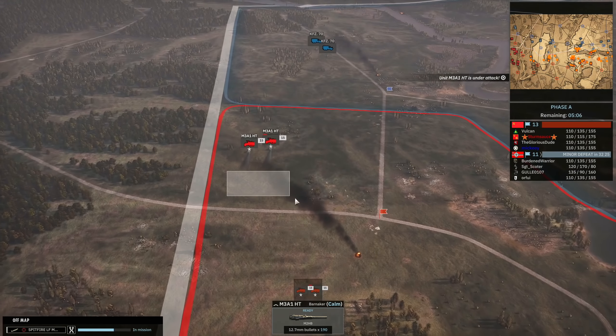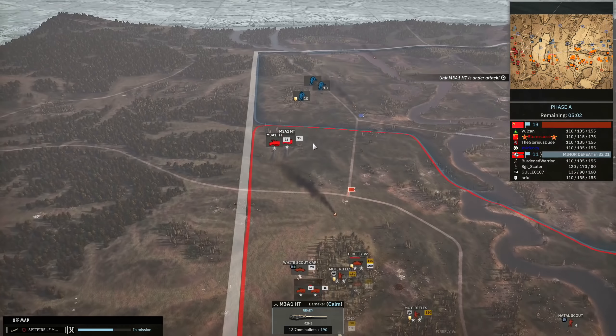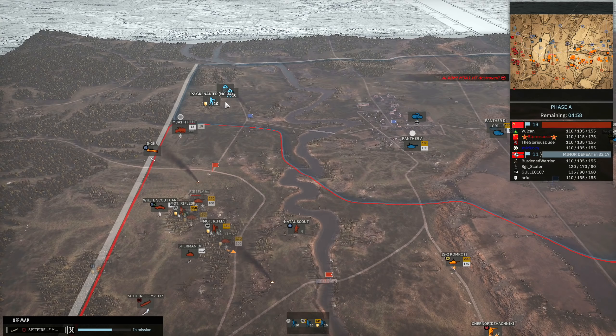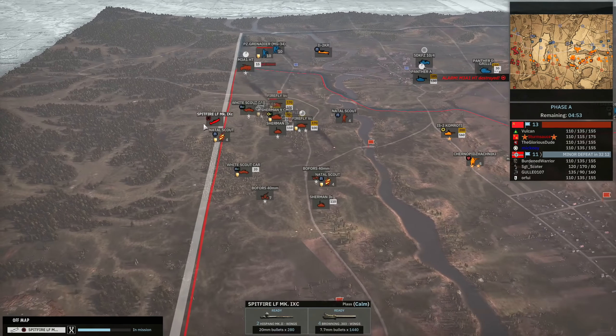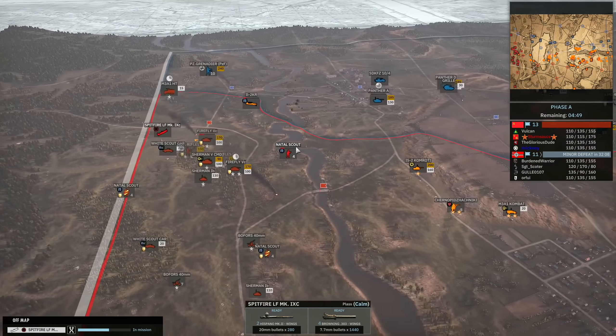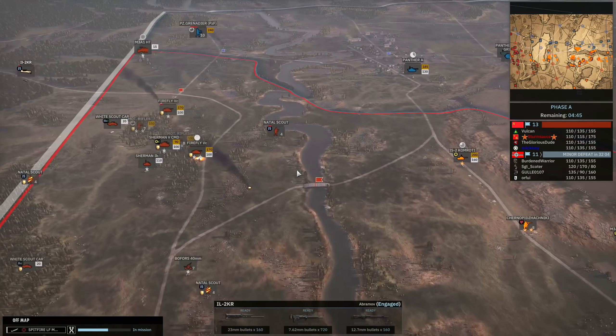The M3A1s moved up and captured the infantry that was retreating from the light cover, which was really good. I'm pressing forwards to see how far I can get and spot what we're up against. The IL-2 is still floating around giving us information, and I'm keeping my Spitfire doing circles so that if any enemy aircraft come in to intercept the IL-2 we're already in position to take it out.